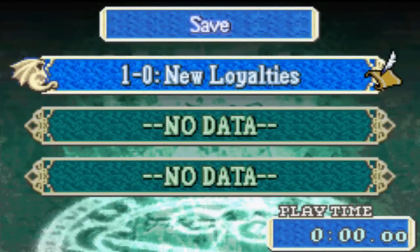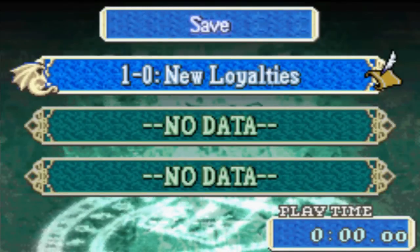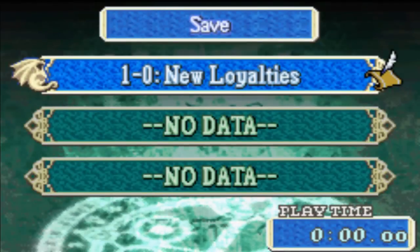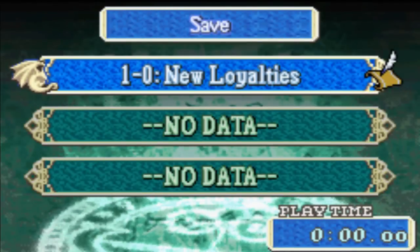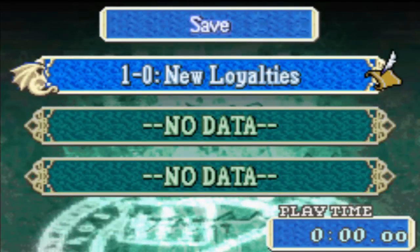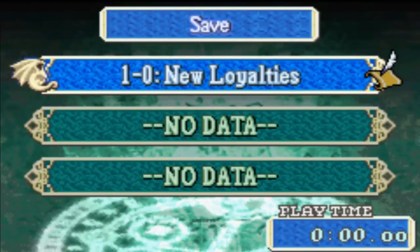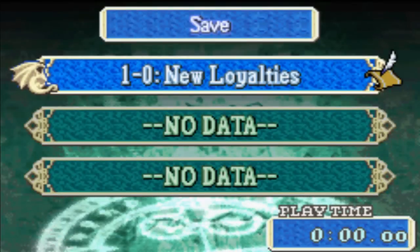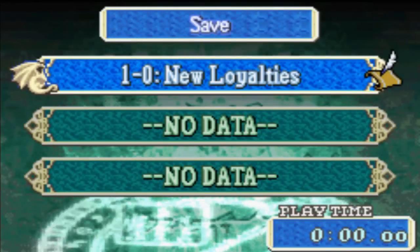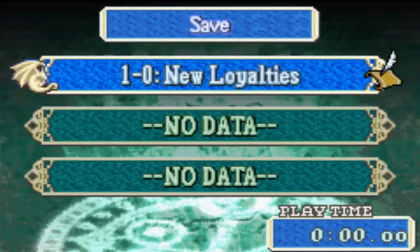So that was the first chapter of Fire Emblem Bloodlines. Every time I'm done with a chapter in a hack, I always give my criticism on the writing, the map design, and just the overall feel of the hack. It was good enough for a first chapter — I do like short maps, I think the first few maps should be rather short. It's intriguing. I wonder what the deal is with that freaking dog. I have a feeling this hack is going to be a little bit unconventional. I'm guessing Bram will become a little bit more interesting. He seems okay as far as the protagonist goes, and I guess we'll see how this hack unfolds.